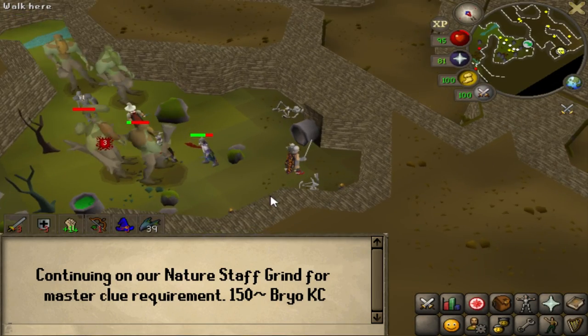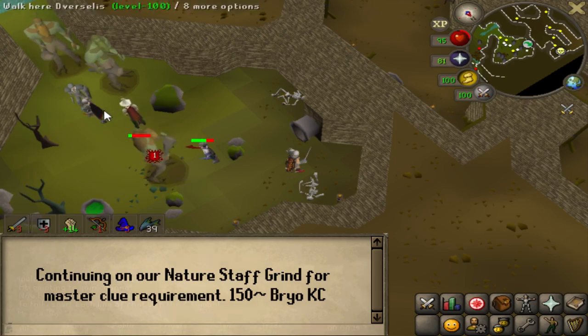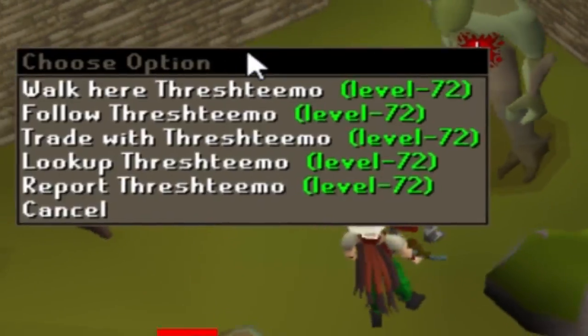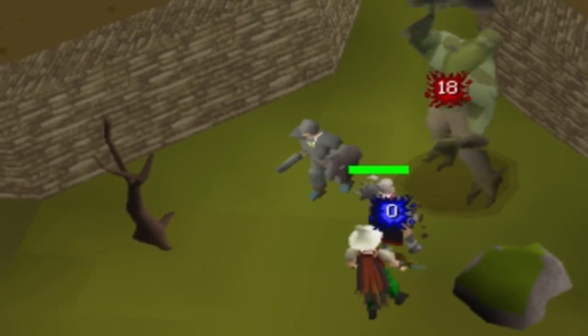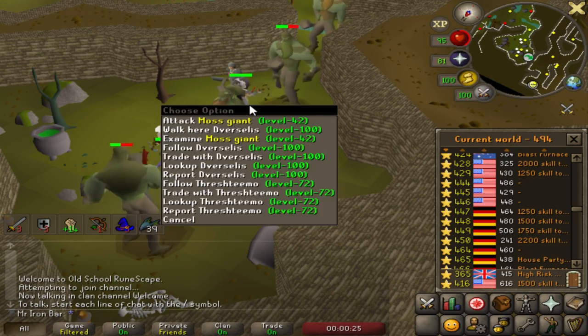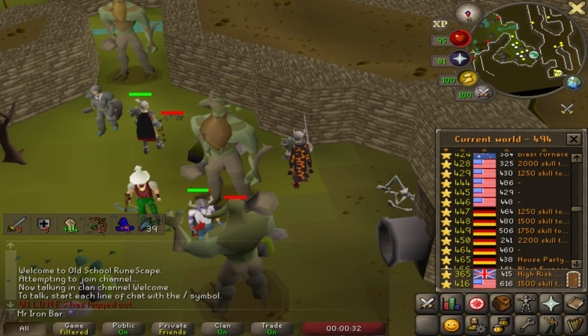Hold on, hold on. What the f... is going on? Yo, the Granite Warrior's here. What the hell? It's his posse. That must be the ringleader, bro. I mean, I'll leave them alone, man. I definitely cannot compete with them in this world.